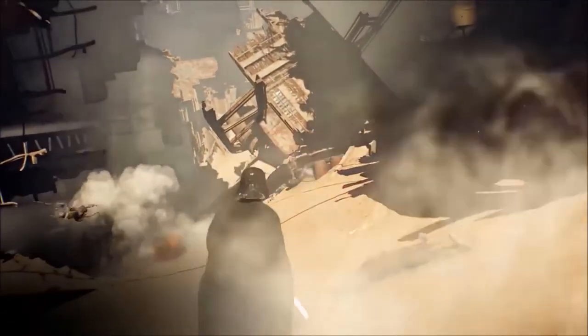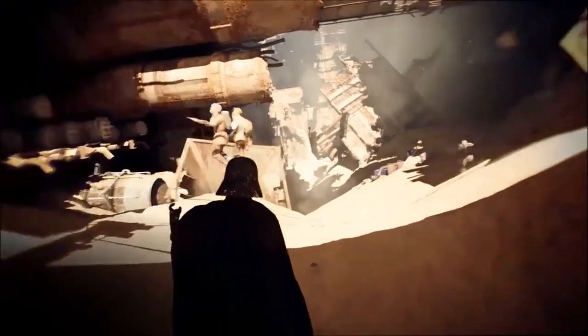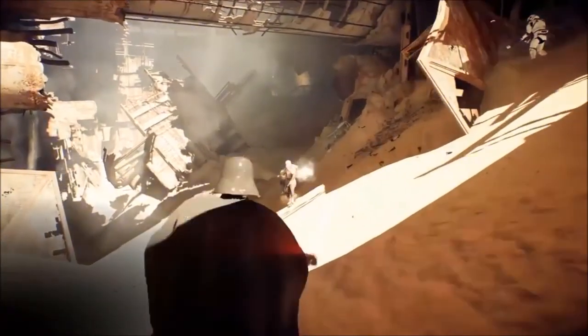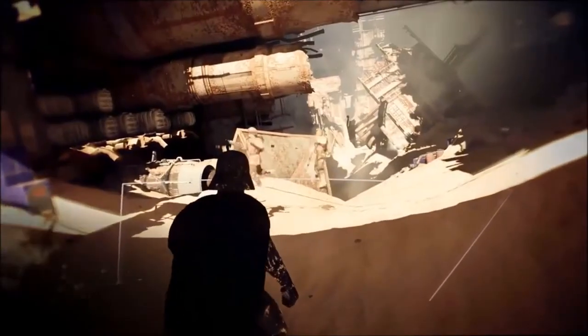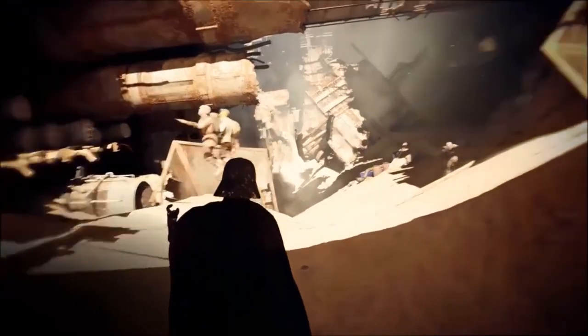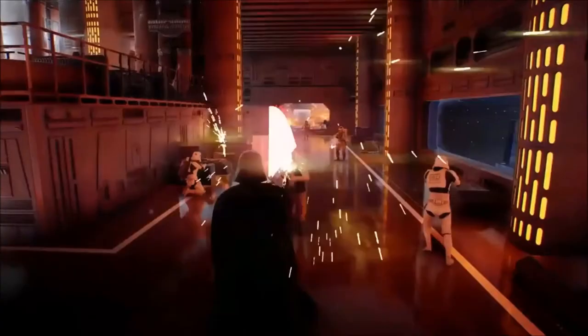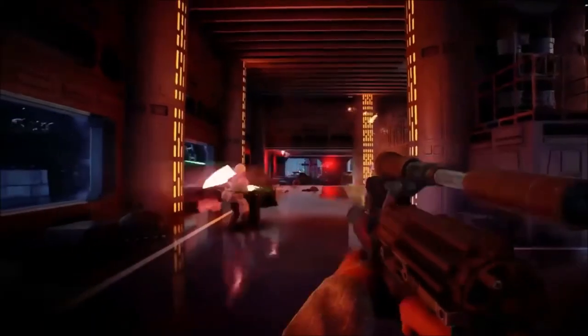It does have pretty good carry. In the first game his saber throw did go quite far, but I believe in this one it goes a little bit further. Looking at the map, it is Jakku. It does look like the scrapyard that Rey was flying through in the Millennium Falcon when her and Finn were trying to escape Jakku in The Force Awakens — that's just my take on it.